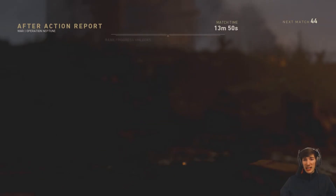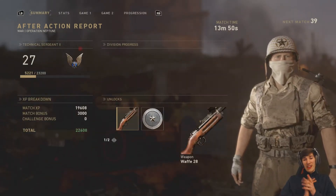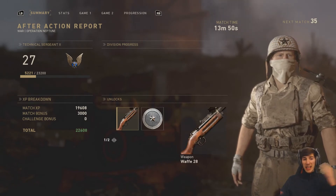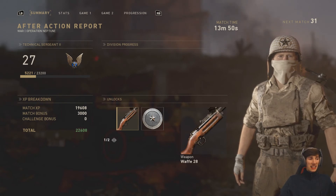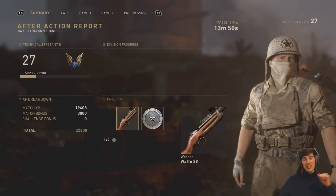22,000 XP — that is easy XP, boys. It's easy XP for one round of Operation Neptune. No kills required. You can do this game after game after game and get loads of XP. So if you did find this video helpful, definitely drop a like on the video, subscribe to the channel if you're new, and I'll see you in the next one. Peace.